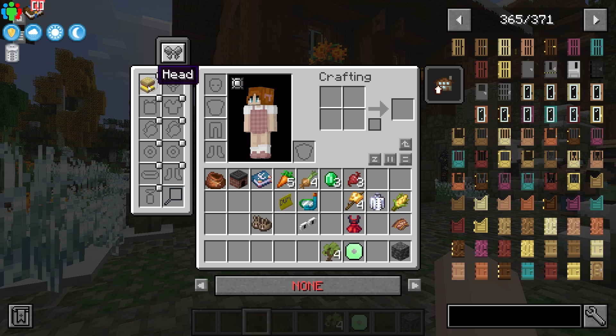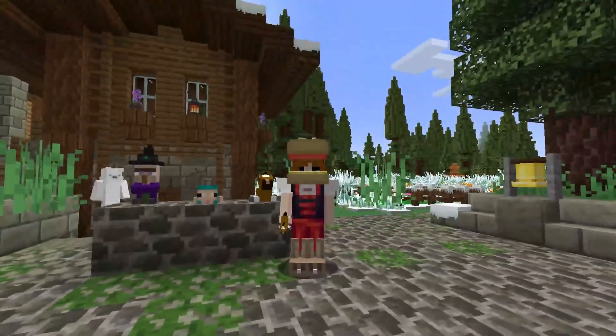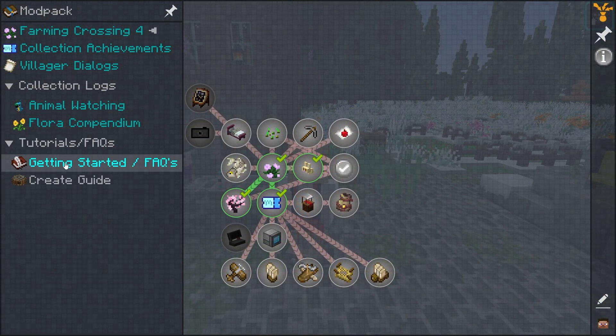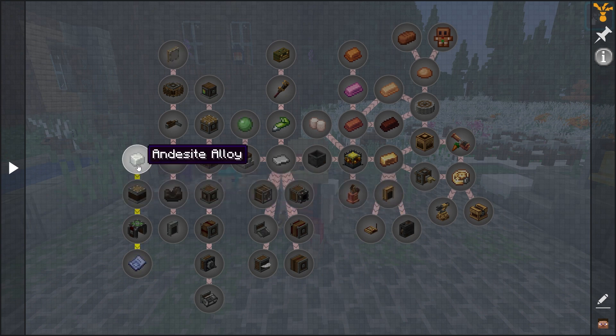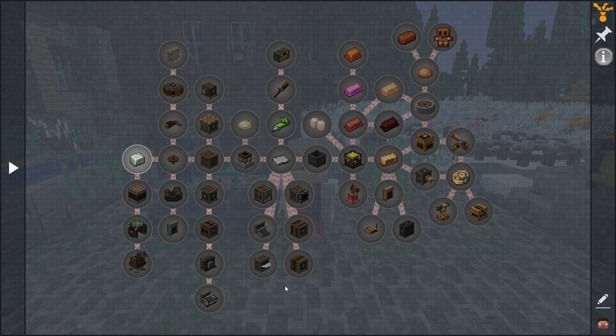There are a ton of other features from the Farming Crossing 4 modpack to explore that include cosmetic armor, clothing, custom equipment, statues, plushies, and more. Players are given the capability to even build large factories of their own with the Create mod. You're able to get started by viewing the quest menu and searching for this feature, since it's going to help you with the first steps.